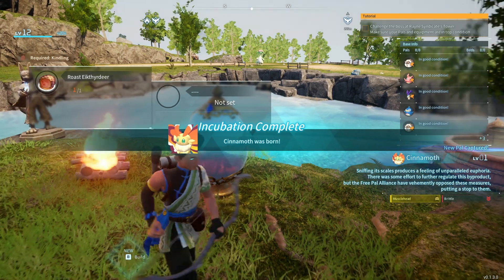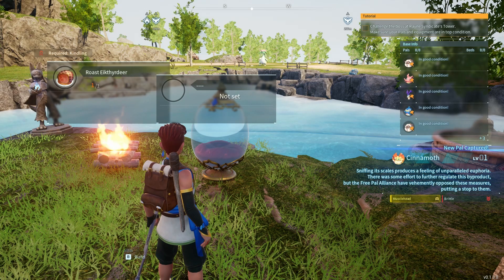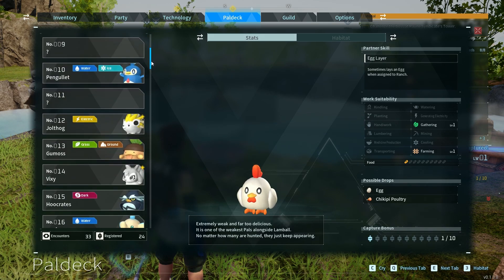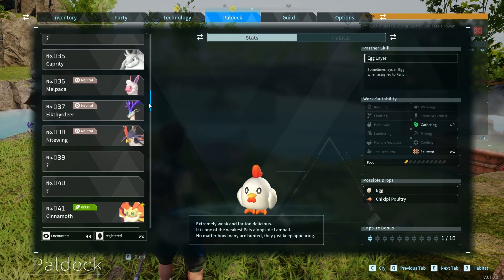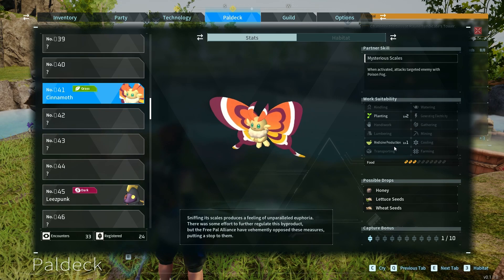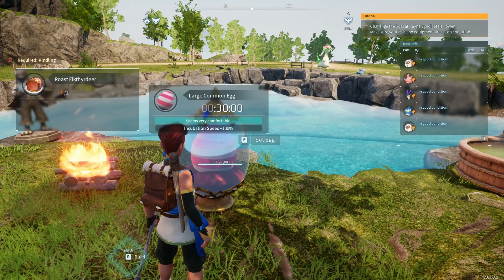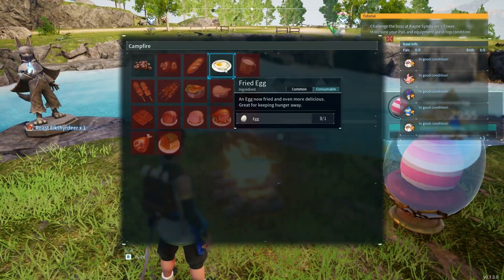A Cinnamoth! Sniffing its scales produces a feeling of unparalleled euphoria — so it's a drug moth thing. What can it do, that's the real question. Cinnamoth does planting and medicine production — that's it. Possible drops: honey, lettuce seeds, and wheat seeds. Okay, let's stick the large common egg in the incubator and leave that be whilst we crack on and do some other stuff.